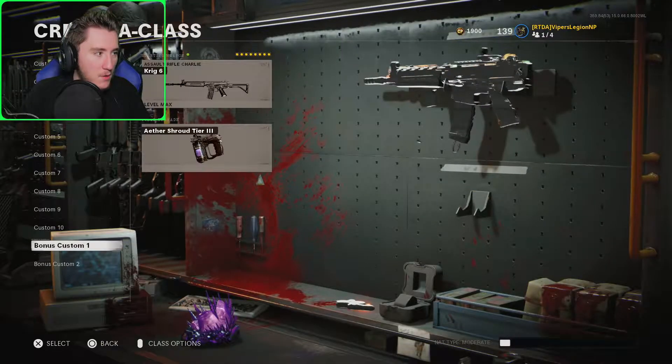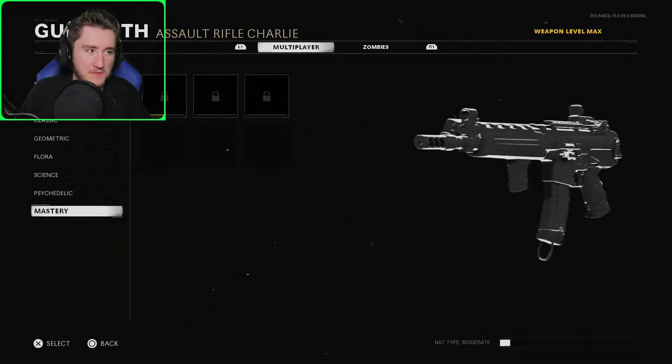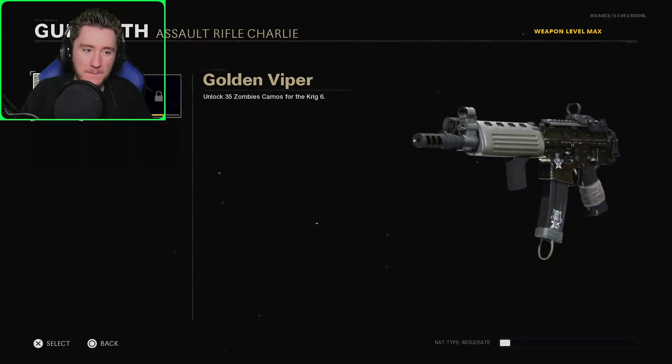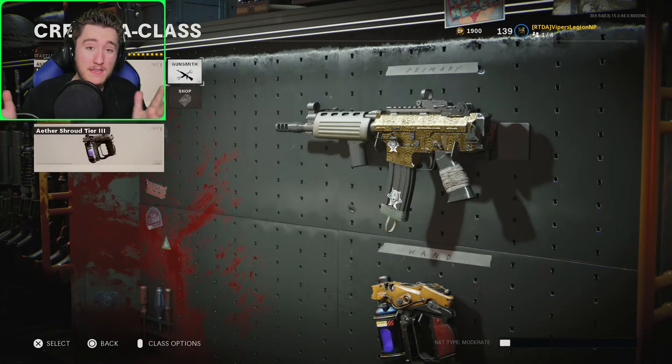Create a class, Gunsmith, appearance, mastery — Golden Viper, come on load it in. I mean, it's only on the back half of the gun, but it looks alright. It's not as bad as it is on the QBZ — this is at least most of the body of the gun. We got Golden Viper on the Krig 6 and it looks really nice.